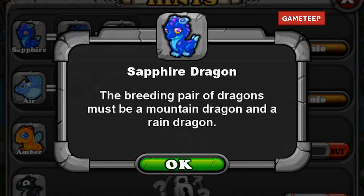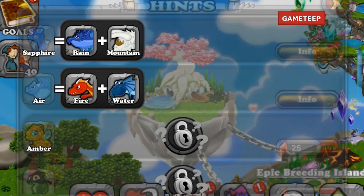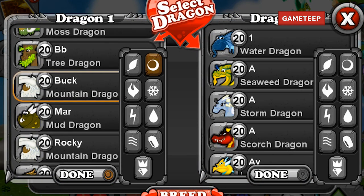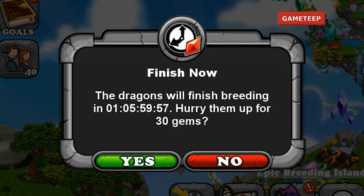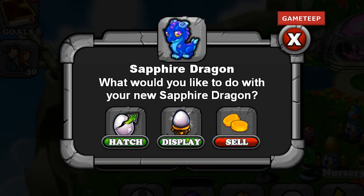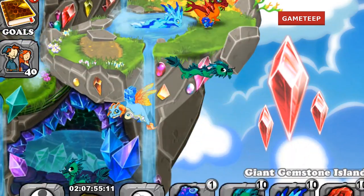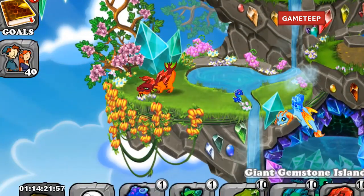If you're looking to get the sapphire dragon, this is the official combination. You can be confident using the mountain dragon and the rain dragon. One thing you have to understand is rarity — sometimes the dragon is just super rare and it might take one try, two tries, three tries, or even up to 10, 20, or 50 tries. But if you continue to use this combination and play often, you will be able to get the dragon.